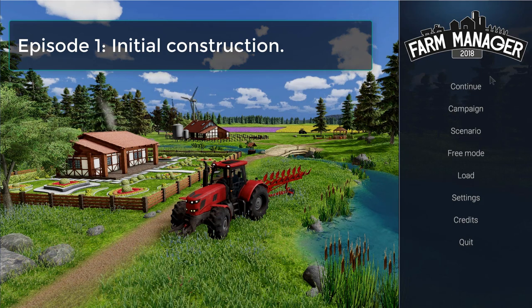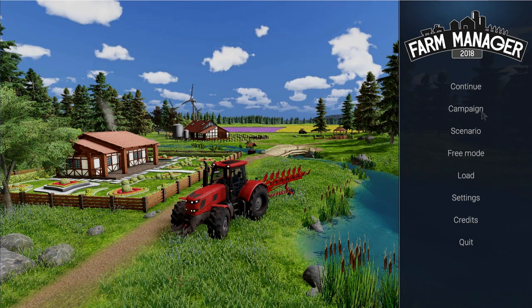So this is the main menu. Continue if you have previously been playing a game. Campaign — the campaign starts out with you taking over your father's derelict farm. The problem with the campaign is it's as close as you'll get to a tutorial, except it doesn't actually teach you anything. You are just expected to know how to do stuff. It does guide you a little bit, but it's not really a tutorial.